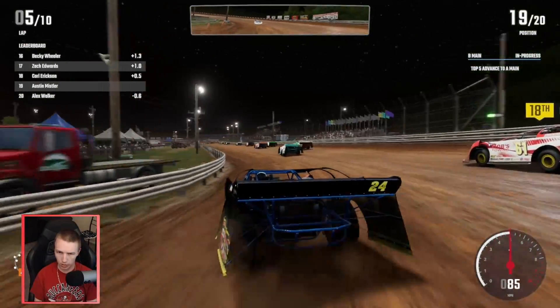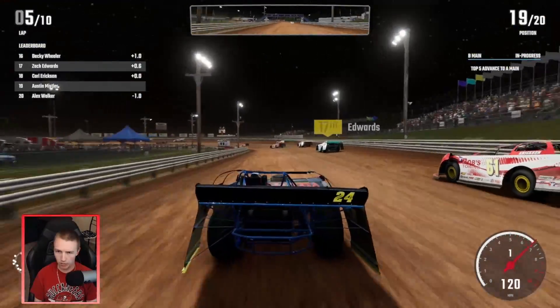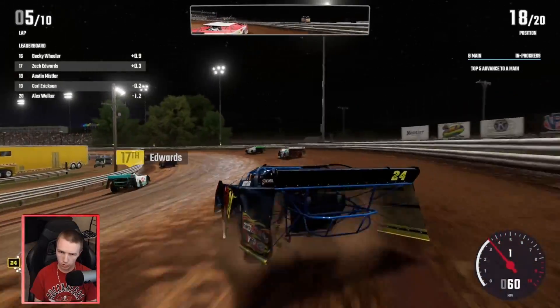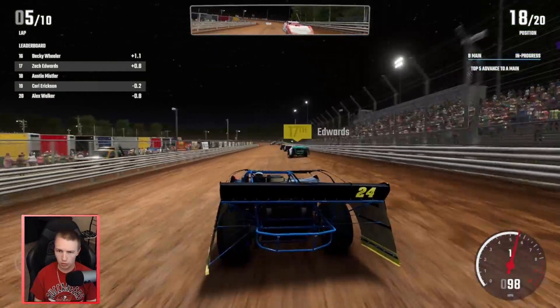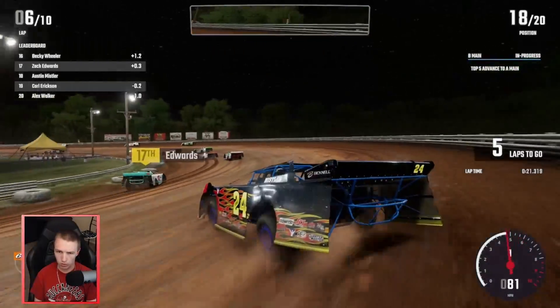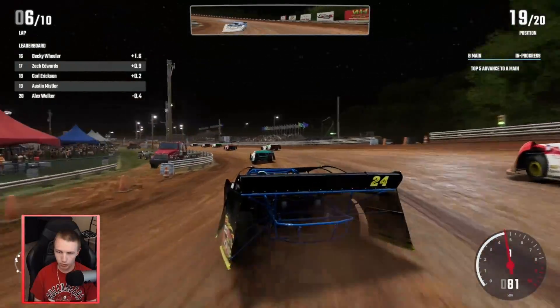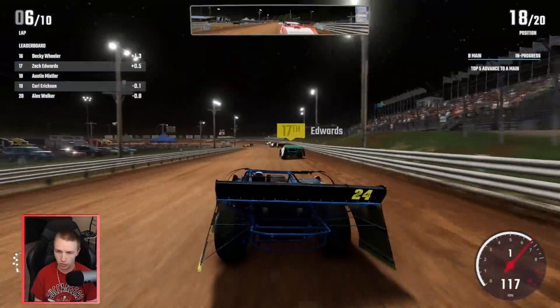Catching Erickson a little bit - that was a good exit. Lap 5 of 10, trying to slide up on him - slow him up with a slider. See if we can try to finish 18th. Oh, got the wall - that didn't help anything. Erickson running the bottom cut off my line, because I have a weird line I'm trying to use to get any speed down the straightaway.